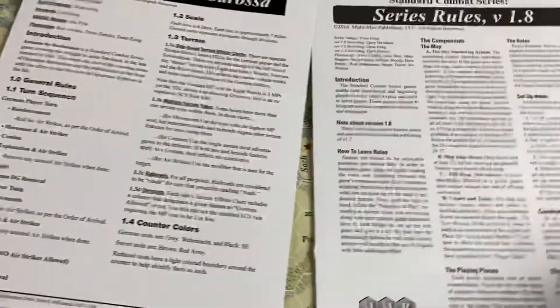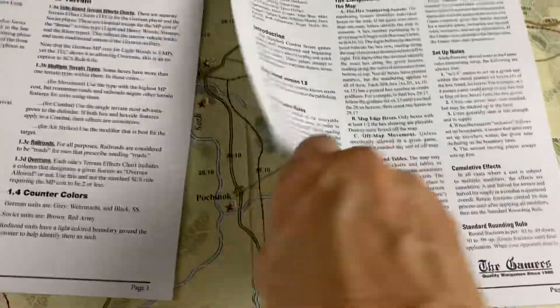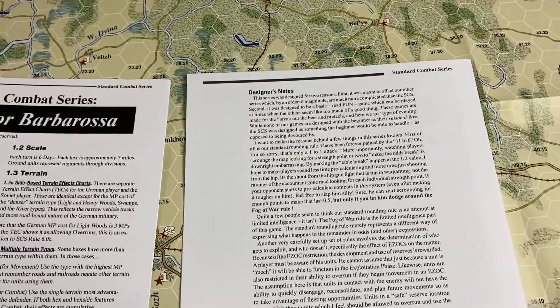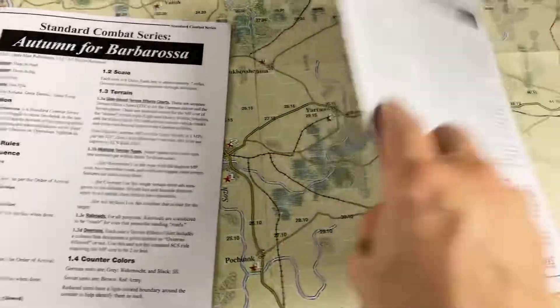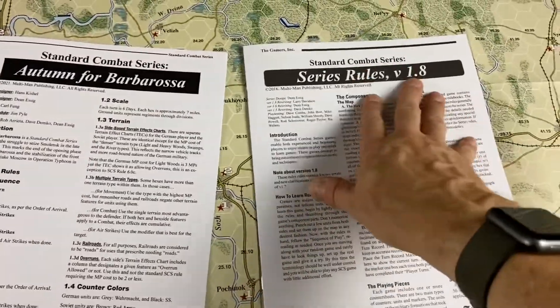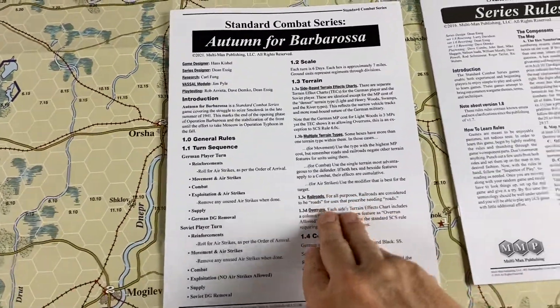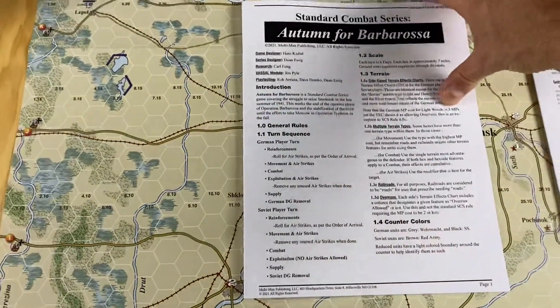And in this game also comes the standard series rules. If you're not familiar with SCS, it's eight pages — but one page is designer notes, so it's really seven pages. These are the standard rules that cover every game all the way back to the very first one they made. Every game also has its own rules. This is also in the old people edition — look how much bigger the print is. There are two pages of special rules.